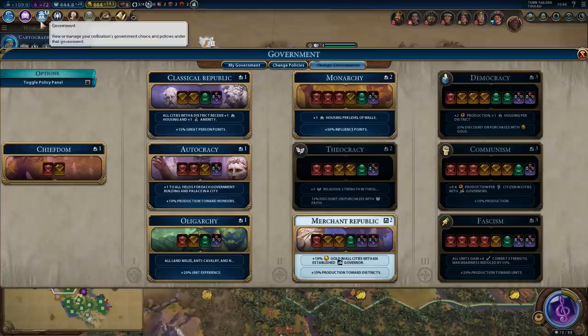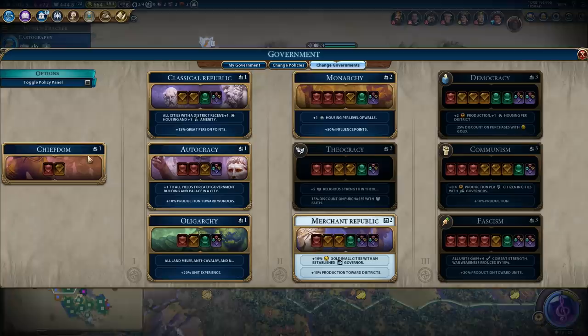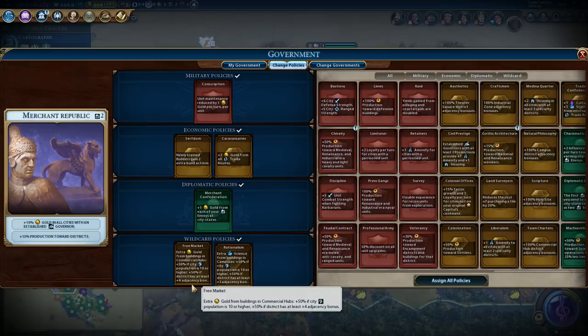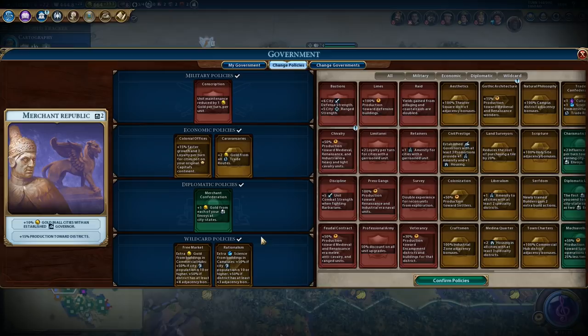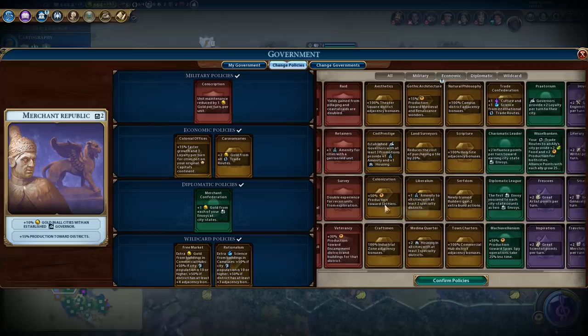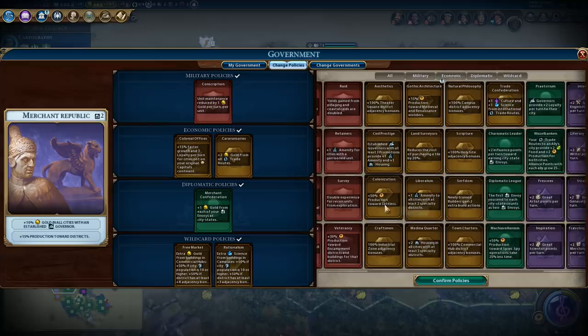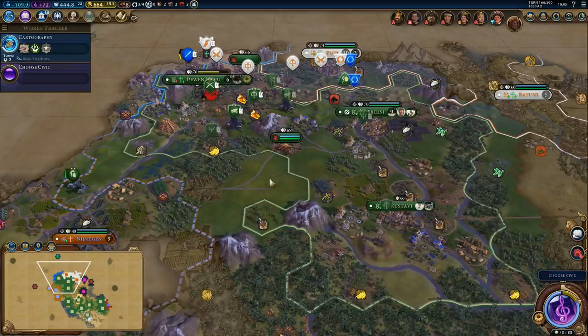And there's divine right, so now we can change our policies. What do we want to replace? We can replace serfdom and take Colonial Offices. Let's replace free market with professional army for now - colonial offices might be enough. Hopefully it will be enough. Seven turns - we are moving the governor.